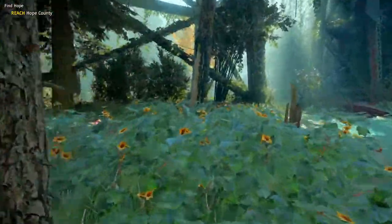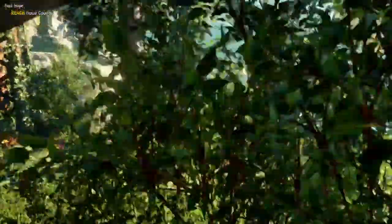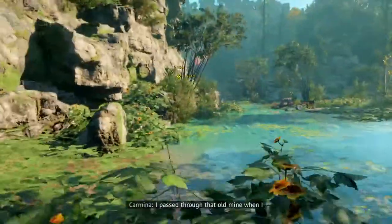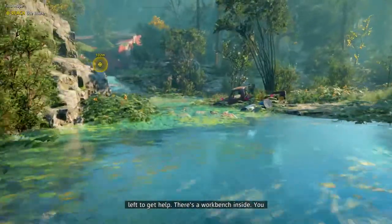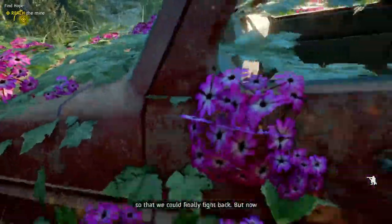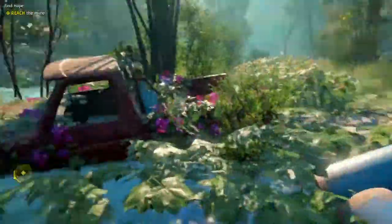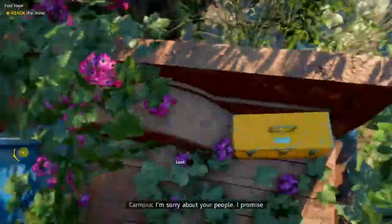You see this bridge right here — just keep on going by it. I advise sneaking around all the time because enemies will pop up at any time. We've reached Hope County — now we need to reach the mines; that's our next step of the quest and now we'll get the quest marker. Follow the yellow diamond. There's a box over there — you should always loot those; they'll help you out.